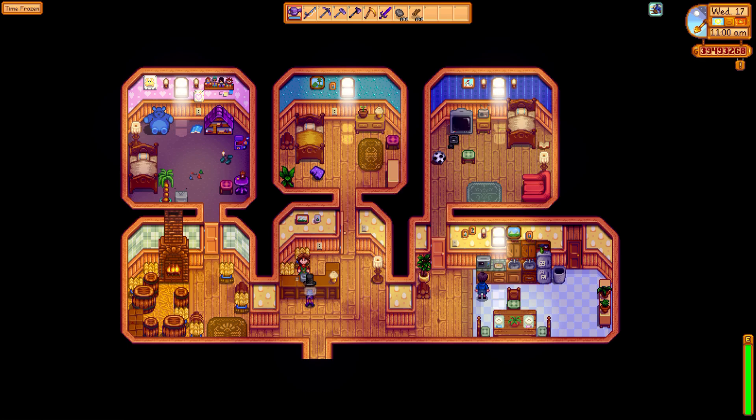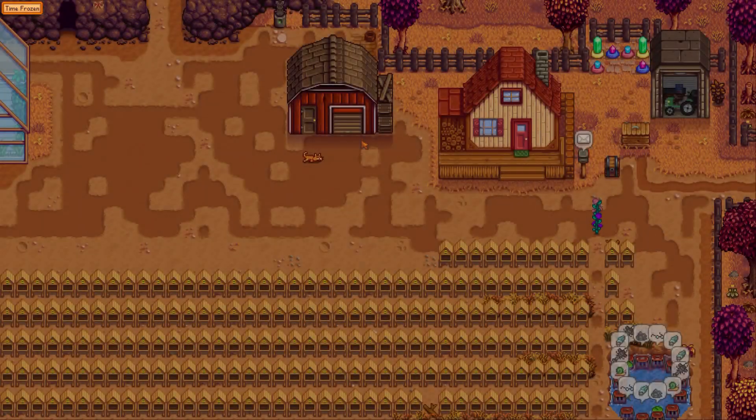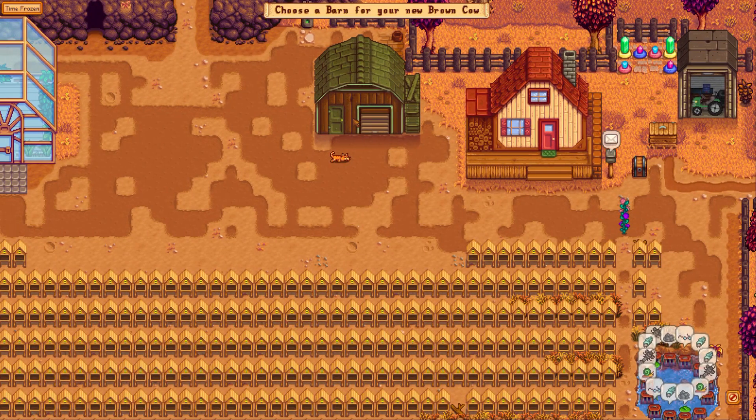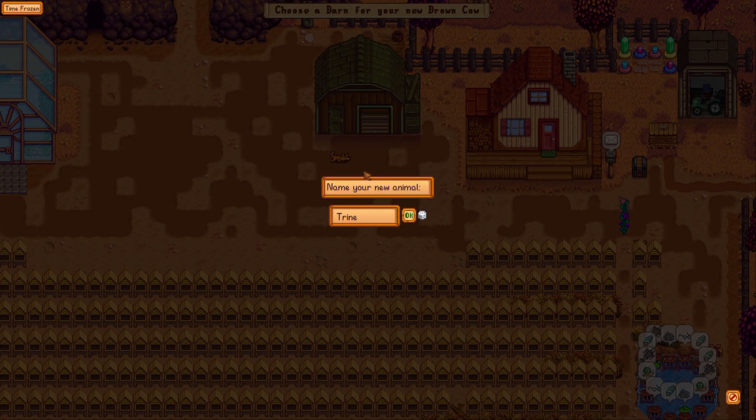Finally. So anyways, what we're going to do is — well, purchase animals. Oh, I can only purchase cows. But I have a coop, and I don't have a barn. I built a barn. I didn't build a coop. I'm stupid. So anyways, what we're going to do is we're going to buy a cow and we're going to rename it.